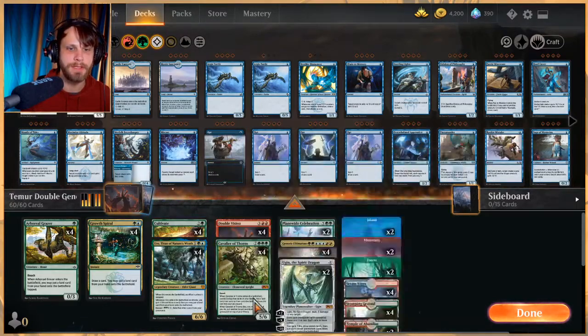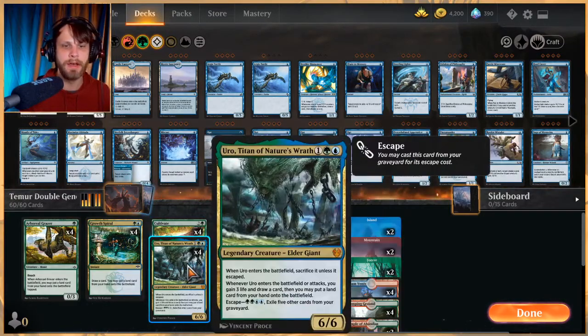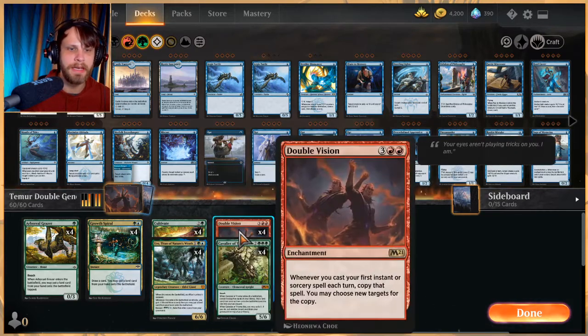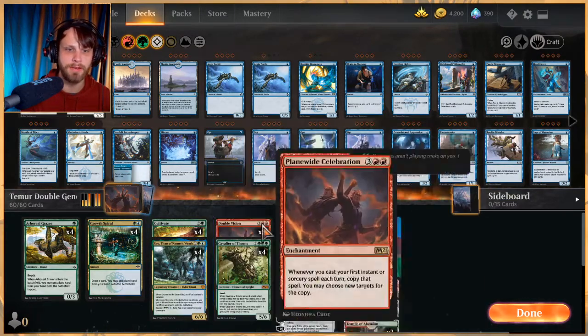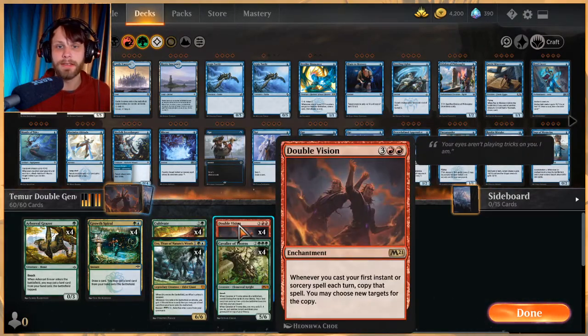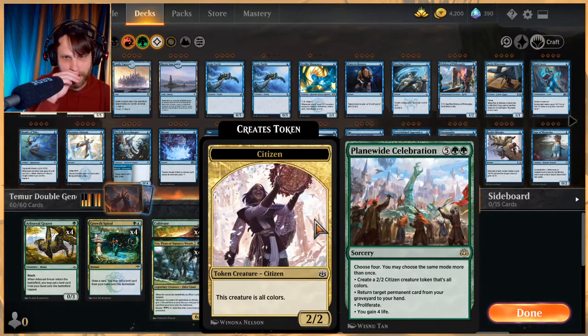We can copy Cultivate and get a bunch of lands. These all help ramp us up to the big stuff. Uro is a beater in its own right but also draws a card, gives us a land, and gains some life. Double Vision is one of the big pieces here — it's going to copy our first instant or sorcery spell every turn, and you can choose new targets. Most of our stuff is just ramp or big finishers.